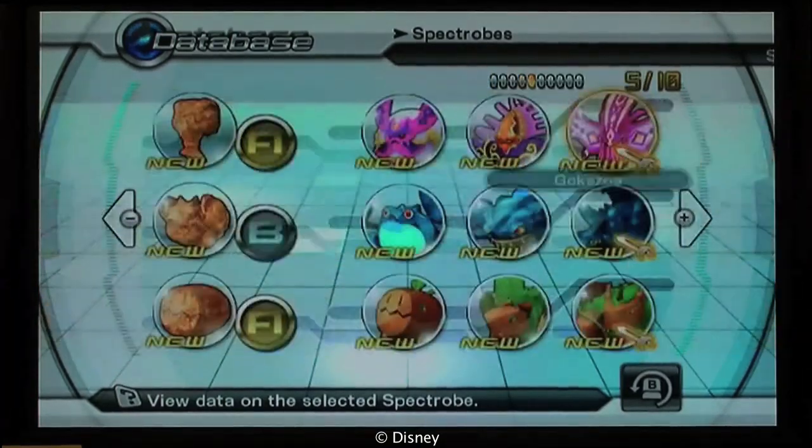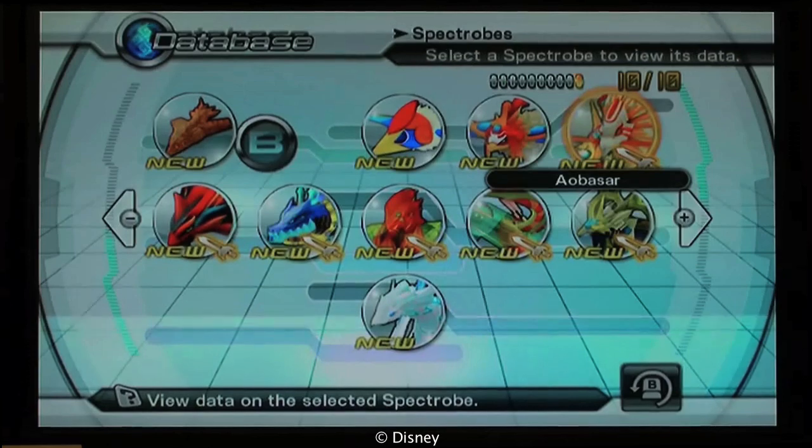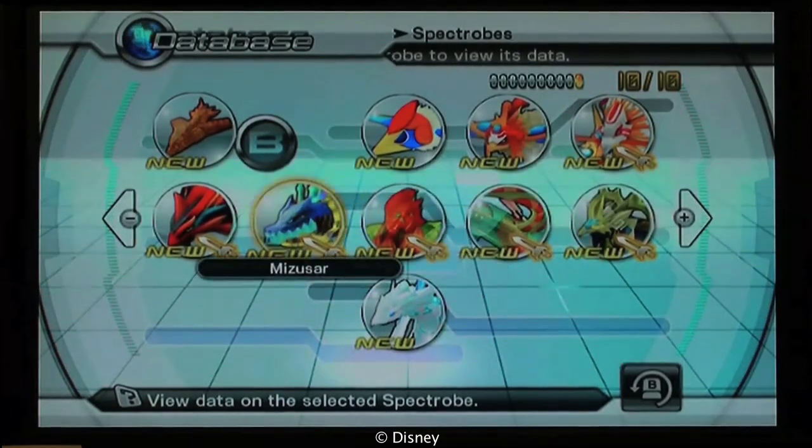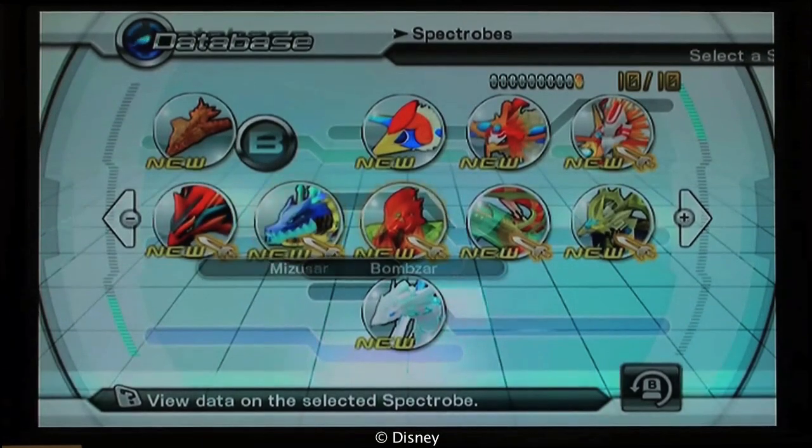So you see here you've got 10 full pages. As a note, you do not have to have the card input Spectrobes in order to get the Gold Komainu, although I'm going to bet that most of you have these guys anyways.